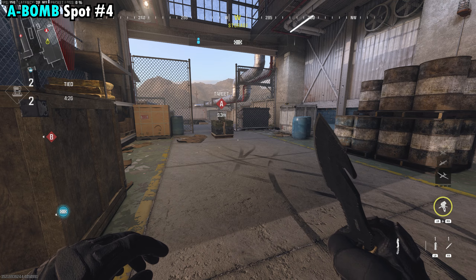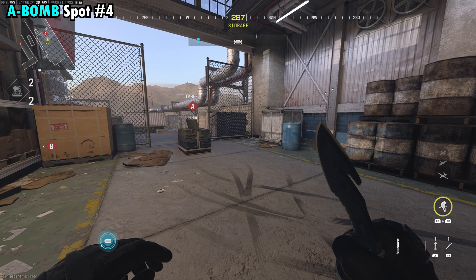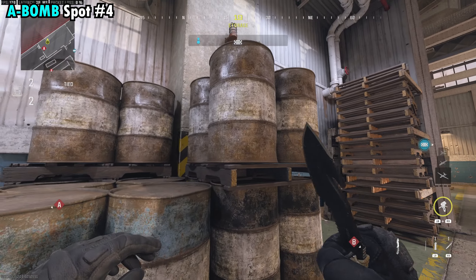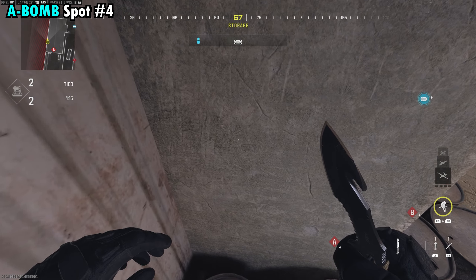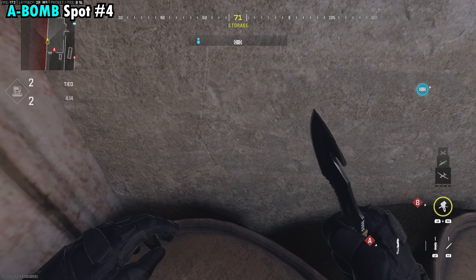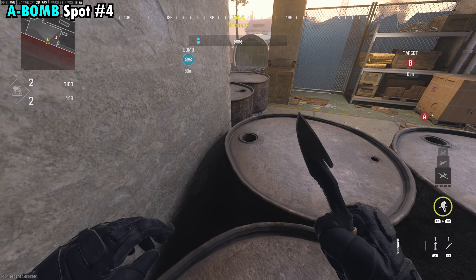Our fourth and final spot for A is a really good one, and you don't need a camera as we have a direct line of sight on the bomb. All you need to do is come over here to the barrels we climbed on earlier and get in this corner right here. We're going to face this sidewall, lay down, and slowly turn to the right once again, putting the back half of our body into the wall.